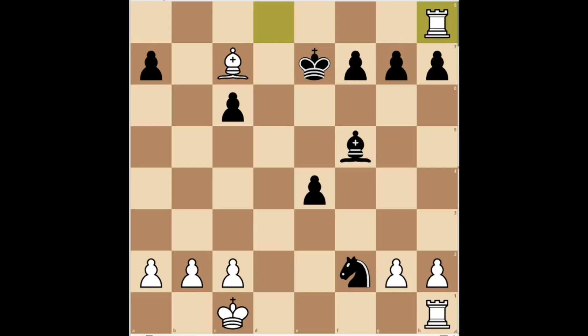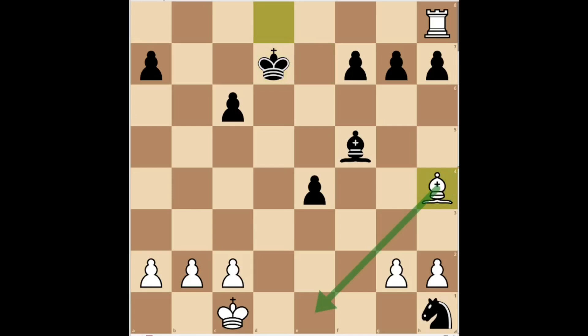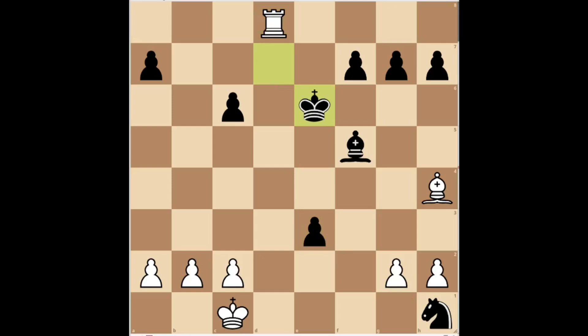The game continued knight takes h1, bishop d8 check, king d7, bishop h4, cutting off the enemy knight's retreat. Black's knight has been trapped and white has a decisive advantage. Black played e3, taking control of the f2 square to try to rescue his knight. White played rook d8 check. After king e6, white played rook e8 check. And after king d5, black resigned the game without waiting for the reply, as white captured the e3 pawn and easily won. A very instructive game in which we saw how white easily refuted the elephant gambit.